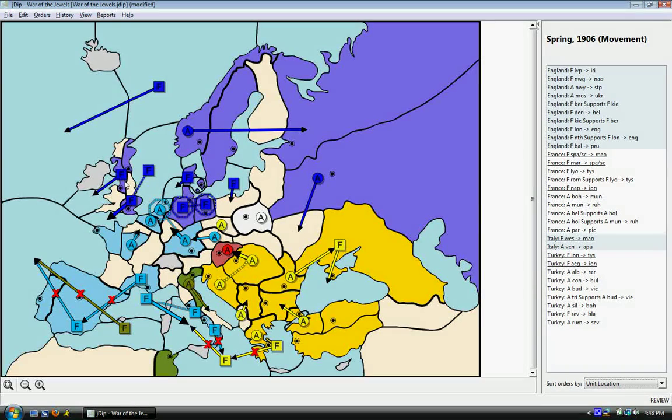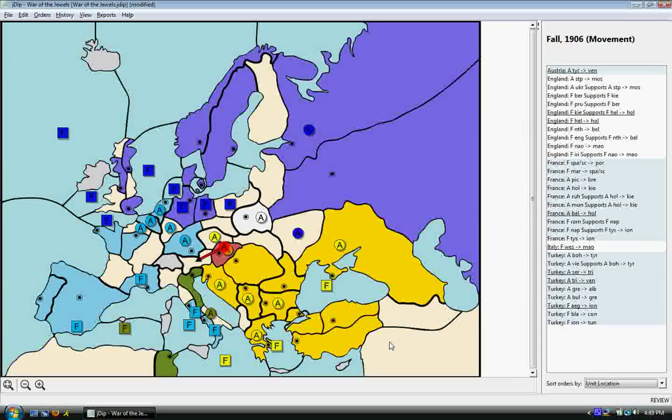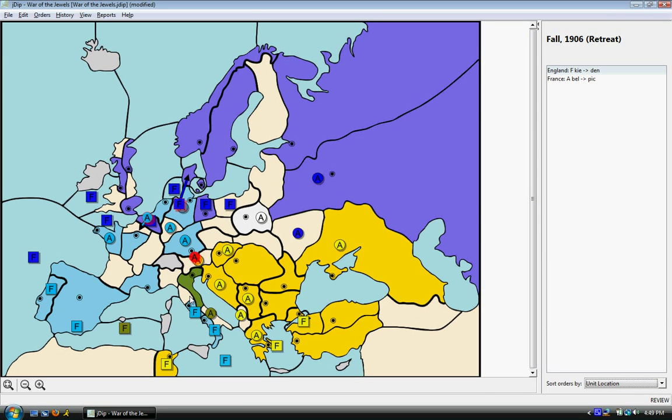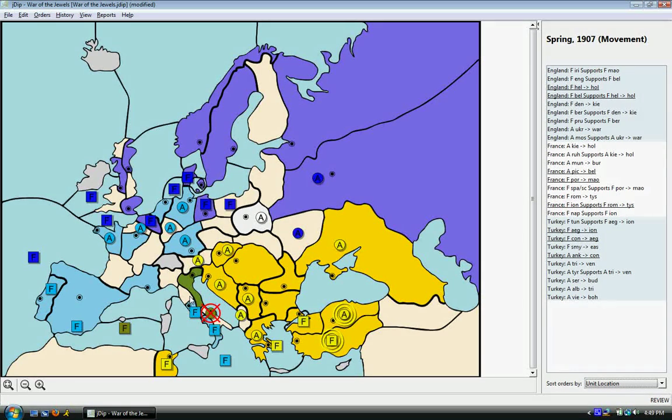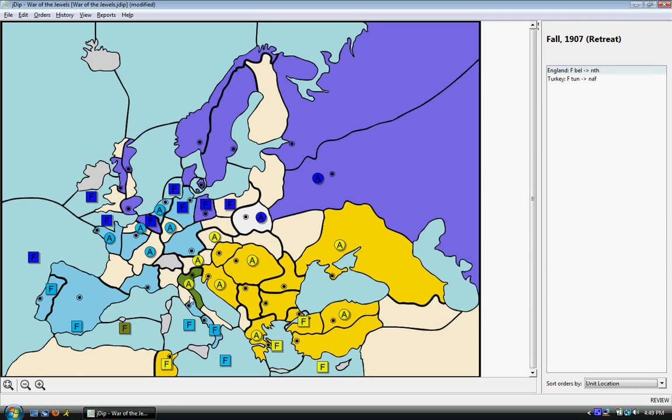He put up a heck of a fight — very, very good. Also at this point I form an alliance with Turkey. I control the northwest, he the southeast. My thought was that we would push towards the center, towards that stalemate line, and I was hoping I could get there before he could. Moving along, you can see some of the trouble I end up having with France. It takes me several years to force France out of two centers — I would take one from him, he would take one from me, I'd kick him out of two, he'd kick me out of one. It took a lot longer than I had hoped, and that allowed Turkey to gain some serious ground.